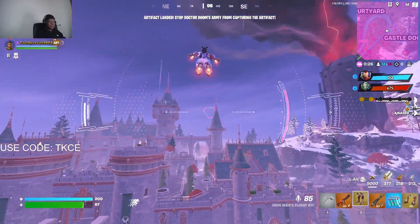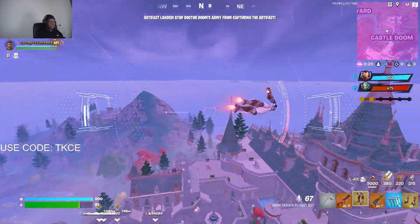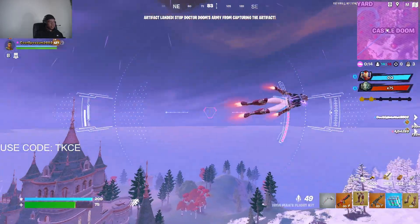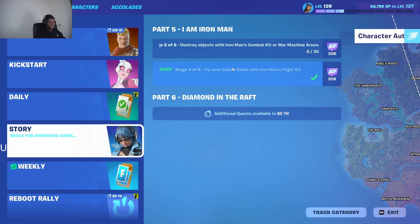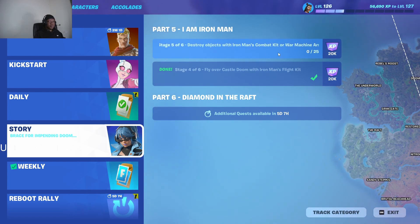If you press this part you fly. I've already done 100 so the challenge is complete. If you guys are struggling, you can easily do it in the LTM as well. I've done it — fly over Castle Dome with Iron Man kit. The next one is actually easy: destroy objects with Iron Man kit.